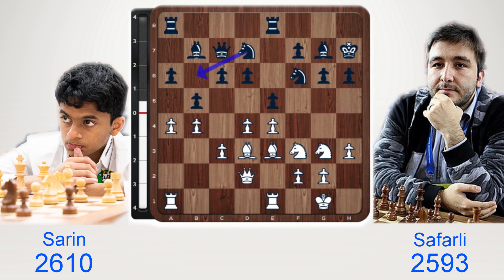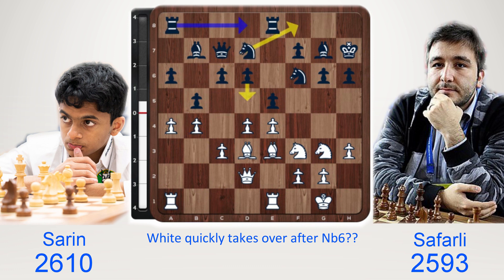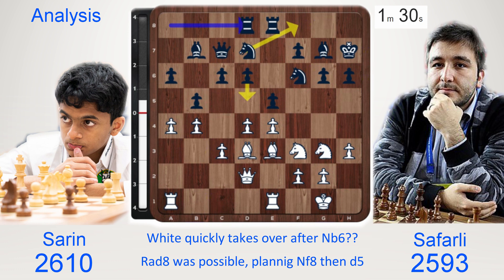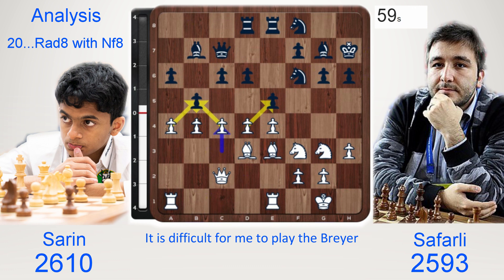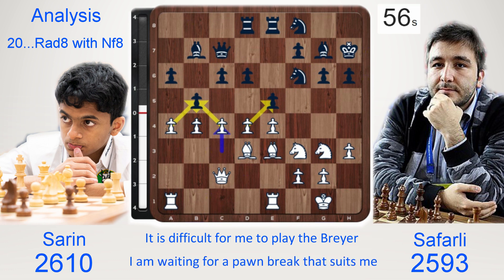Black now plays knight b6 and white very quickly takes over. What else was possible? Rook ad8, perhaps planning knight f8 or striking in the center with d5. A good move here is queen c2, getting off the d file. Let's consider two options: d5, breaking the center open — the rook on d8 now makes sense — or knight f8, planning to go knight e6 putting pressure on d4. White can play c4 and is the one making things happen. It is difficult to play an opening like the Breyer because you are waiting for a pawn break that suits you; white has too many possibilities.